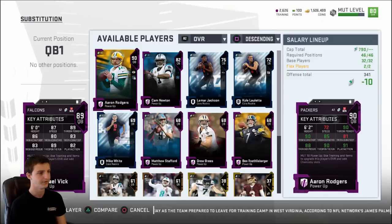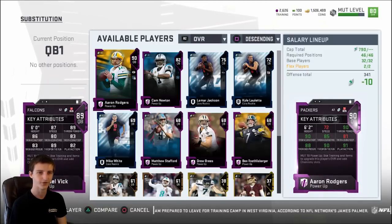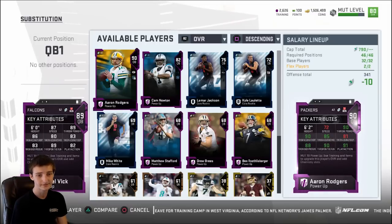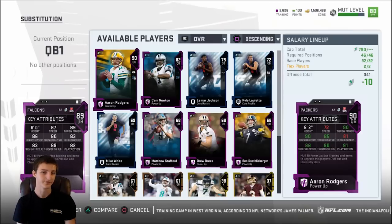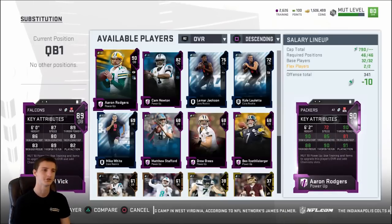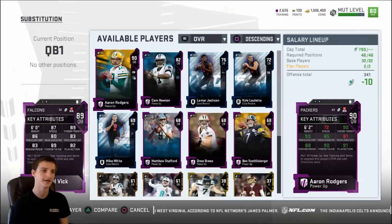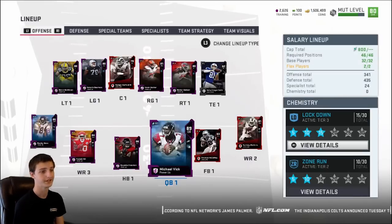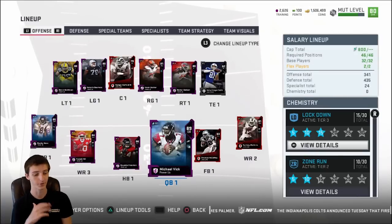For short accuracy there's a difference, but the 15 speed Vick brings opens up so much of your offense. You have to use the 89 Vick — he doesn't even cost you any coins, just a lot of training. If you need training tips, check out my other video where I broke that down really well.